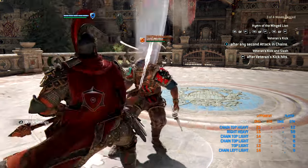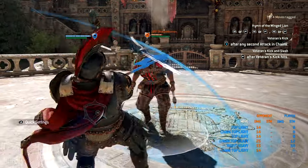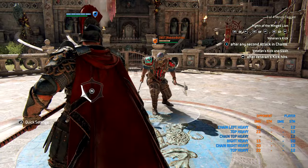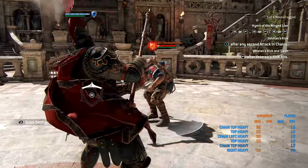Griffin has a forward dash light attack causing 14 damage, which can chain into a second light attack. He also has a forward dash heavy attack causing 22 damage, chaining into another heavy. Both of these attacks can be mixed up with heavies and lights.